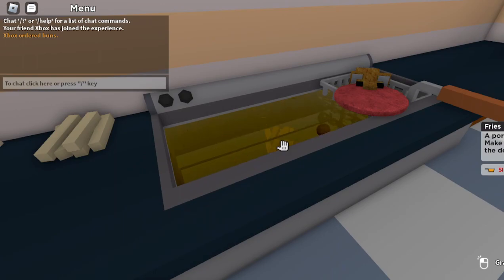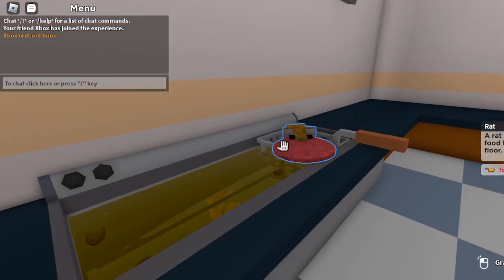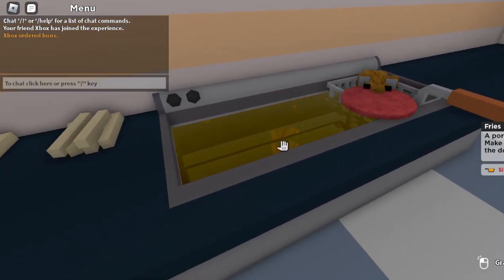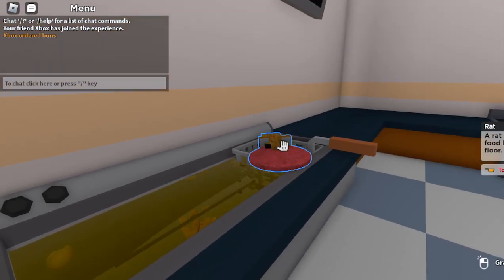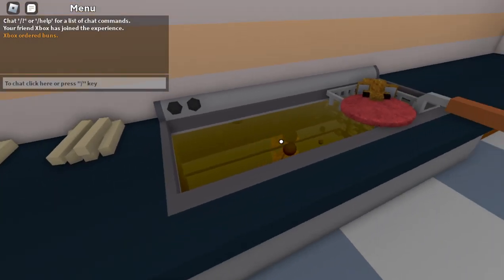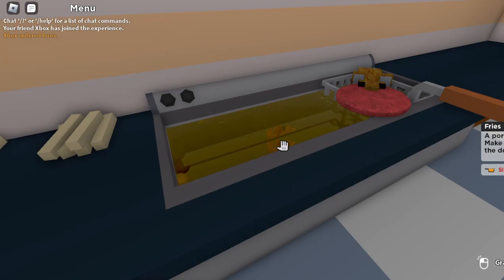The deep fried rat comes from the origins of Among Us land, where the Among Us people were starving because there was not enough food. But there were a lot of rats there, so they decided to deep fry the rats, and it tasted alright, so they kept doing it. It's the main dish you find in Among Us land.